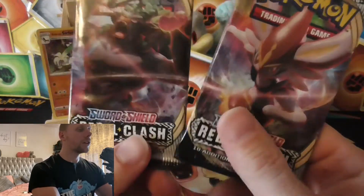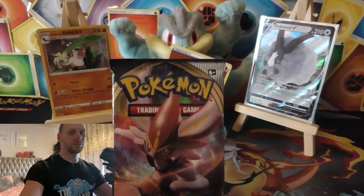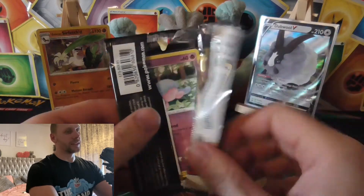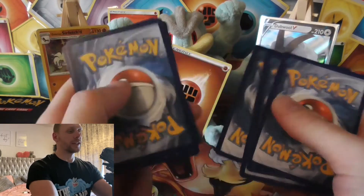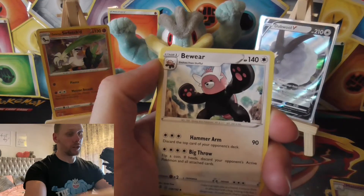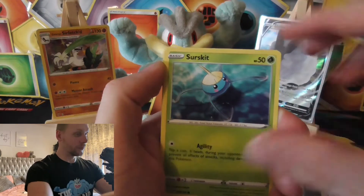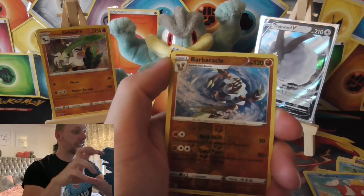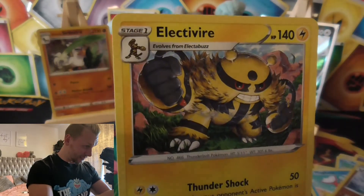Two packs left. Those are my favourites out of them. Cinderace - that's good. Remember when Garchomp first came out and everyone was after the really shiny one. Water energy. Cinderace pack. Caterpy. Charcoal. Beeheeyem. Hinotama. Barraskewda. Milcery - that's a reverse. And the rare is an Electivire. Come on, poke gods. Last pack magic - can we raise the roof?